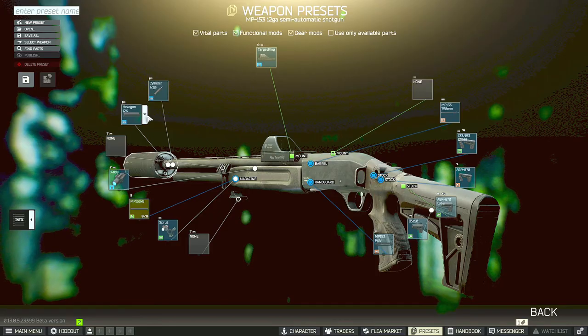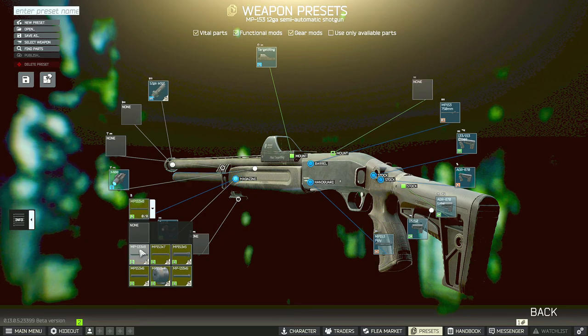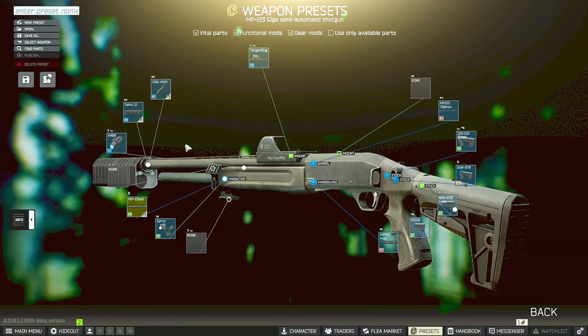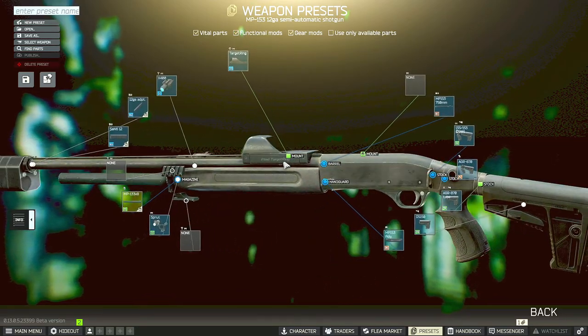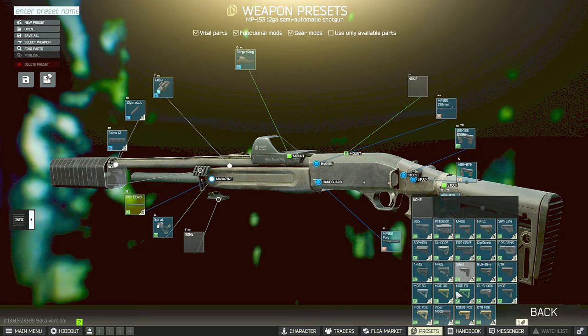This shotgun also has much fewer options when modifying. You do have two options for suppressors, but heads up: if you use the Salvo suppressor and want an 8-shell magazine, you have no choice but to use the MP133x8 magazine, because the 153x8 shell magazine is not compatible with the Salvo. So if you want that specific shell magazine, you have to use the Hexagon suppressor instead — just be aware of that.